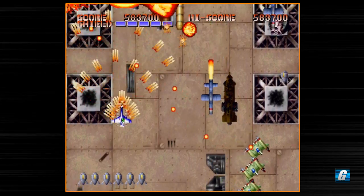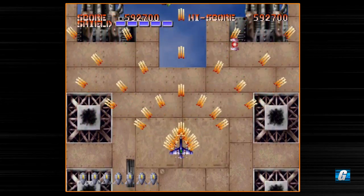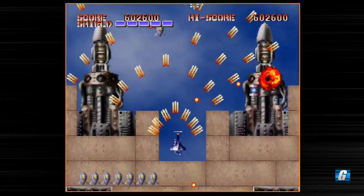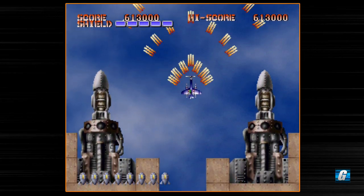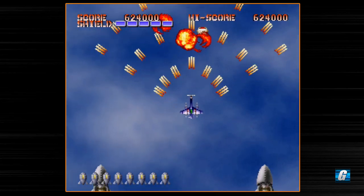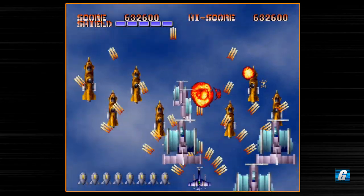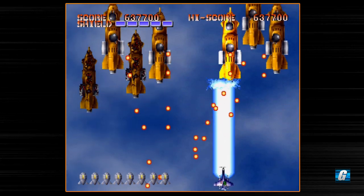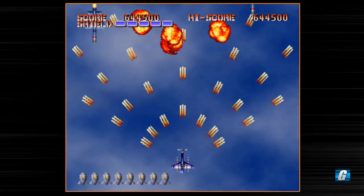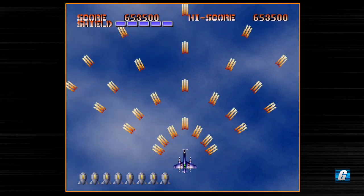The shield pickup right there — I'll grab it just for points. Lots of bullets — going to use a bomb. There's no way I was going to avoid that, but what was nice is there was already a bomb pickup on the screen so I was able to replenish it immediately. What you'll find with this game is that it hands out power-ups like candy on Halloween — I'm actually maxed out on bombs right now. Another health refill right there. It hands out power-ups like crazy, which is nice — I'm not going to complain.